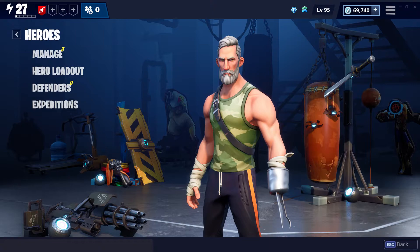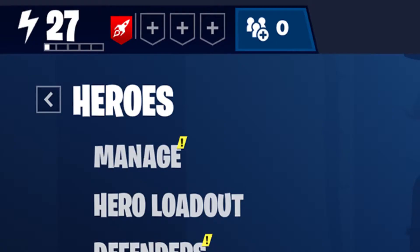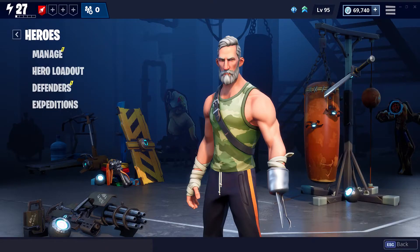This is your hero screen. We're excited to introduce a new character called the Major to help whip your heroes into fighting shape. Once you meet him in the campaign, he'll be located in the training room. The Major unlocks your ability to level up and manage your heroes, and provides access to defenders, expeditions, and your hero loadout. The loadout handles your primary hero as well as tactical and support slots.